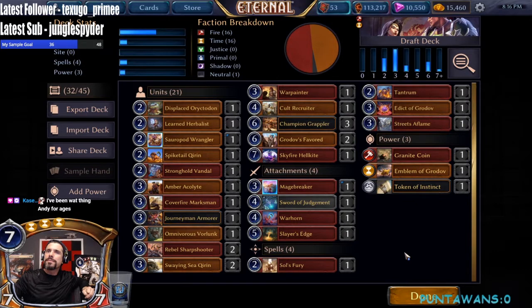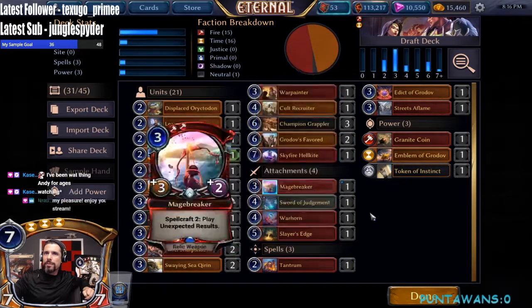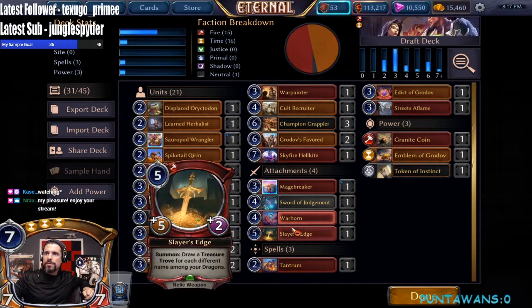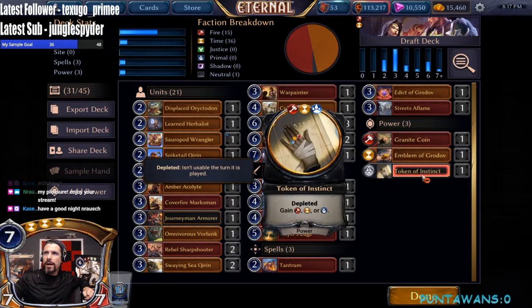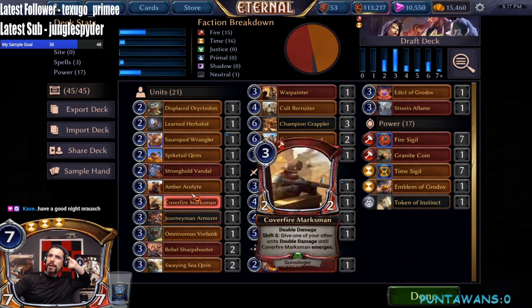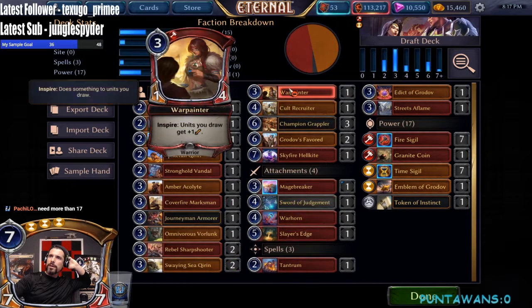Let's make some cuts. Soul's Fury can go — we just don't have a lot of units I'm comfortable sacrificing. Plus we have plenty of interaction now: Streets of Flames, Edict, Tantrum, and Sword — things are looking quite good. Let's add some power. I feel like this deck wants to run 18 power. We do have an Acolyte — if not, what do we cut? Probably the Cult Recruiter since that card has underperformed for me, or War Painter.